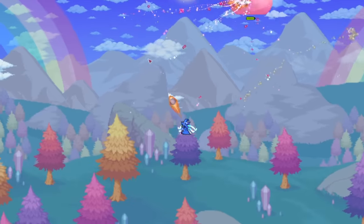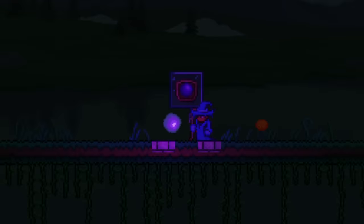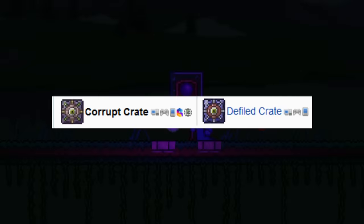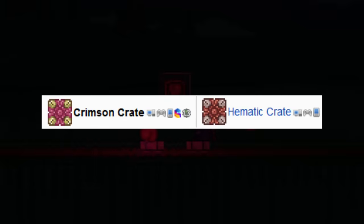To start off, we are going to go over all of the light pets, since they have some extra benefits. First up, we have the Shadow Orb, which you can get from smashing shadow orbs in the corruption, or from corrupt and defiled crates. Mirroring the Shadow Orb, we have the Crimson Heart Pet, which can drop from crimson hearts while you're smashing them, or from crimson or hematic crates.